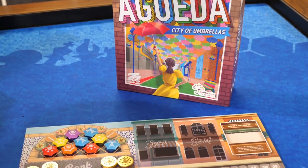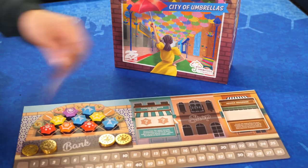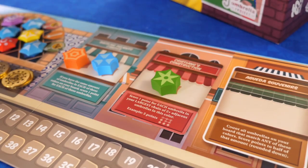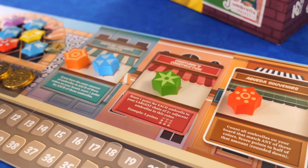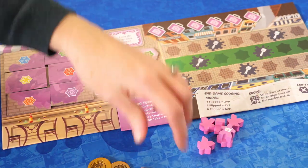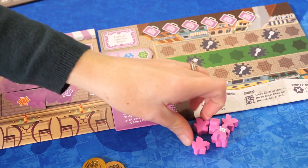To set up the game, populate the umbrella market and select two end game goals. Fill the cards with the matching umbrellas and place the rest on the final card space. Give each player their board, mural tokens, meeples, coins, and tiles, and then you're ready to begin.